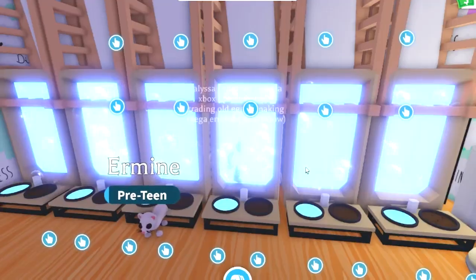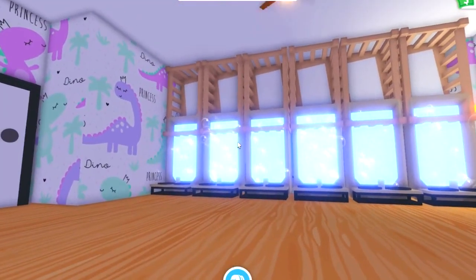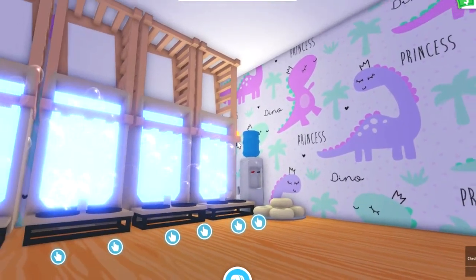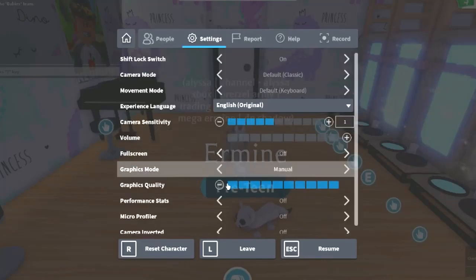Then you're gonna need some beds and baths. I placed mine on the walls, but you guys can find where you want to place yours based on the room you're decorating. I'd suggest having at least 5-8 baths and beds — that way you can grind with friends or alt accounts to make the most possible bucks.